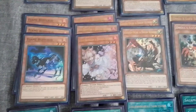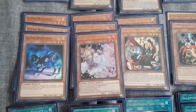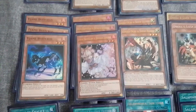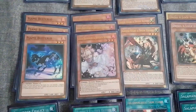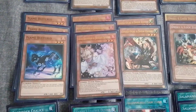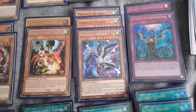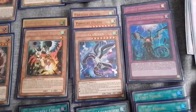Three Ash, two Ghost Ogre — I'm not sure about Ghost Ogre. It doesn't negate but it destroys; you can destroy one of your opponent's monsters that activates its effect. It doesn't negate the effect, but I'm thinking I may replace this with Nibiru.